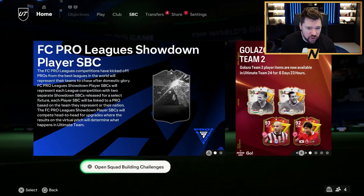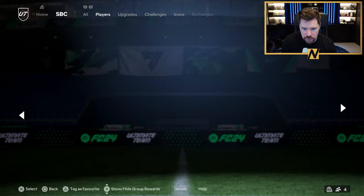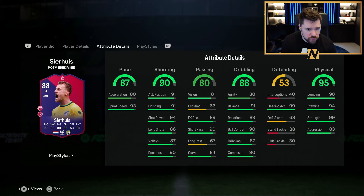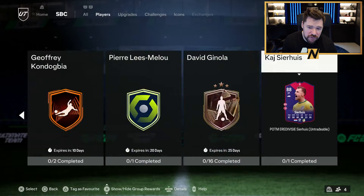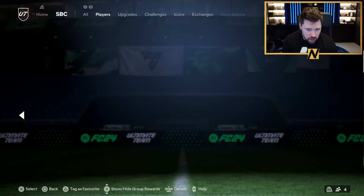In SBCs there's a new Player of the Month — it's Seri, and this card looks quite good. Four star, four star, really nice pace, very good shooting, very good physicals, good dribbling, and very good passing for a striker. He's got brilliant play styles like power header and aerial, ping pass, finesse shot, power shot plus and dead ball — every shooting thing, two of them play style pluses. It's only one squad needed — 84 rated team with an 87 rated card, I think it's decent.